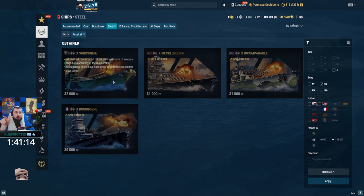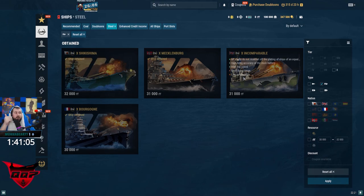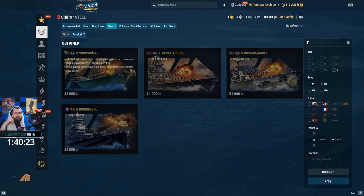My other case for why I usually don't recommend Shikishima — why get it when you can get an Incomparable? Same number of guns, Incomparable is way more stealthy and technically 1,000 steel less. The main issue with Incomparable is it's a very high skill level ship — it's not tanky. But normally if you have enough steel to be getting steel ships, you have some level of competence. If you're getting two or three steel ships a year, you normally have the competency to play Incomparable.